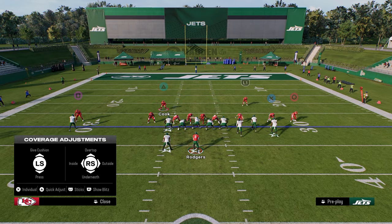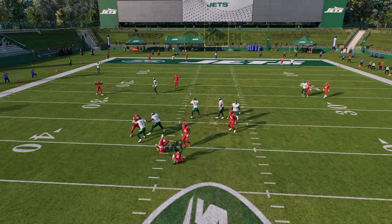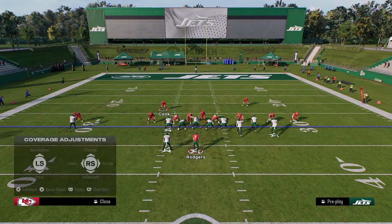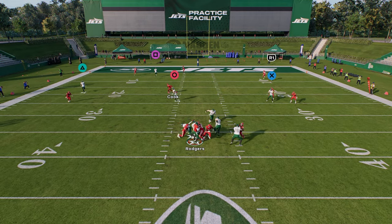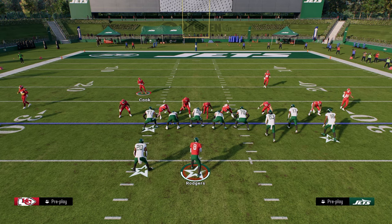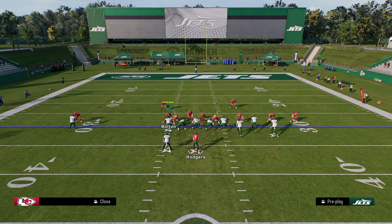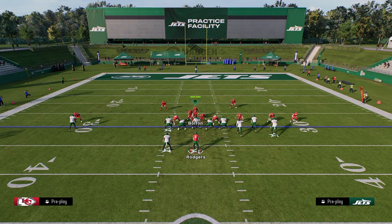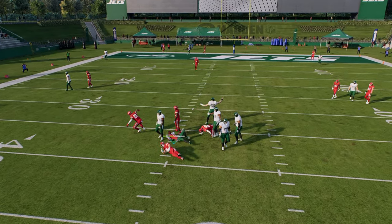This defense struggles to defend trips, which is why I can't call it the best defense. A lot of people run it and it is good, but the alignment issues hold it back. The biggest weaknesses are the alignment and the fact that you have to user a safety. Historically, the best defenses in Madden have had two high safeties. In the 2-4 version, you can move your linebackers around if you want to user a linebacker instead.